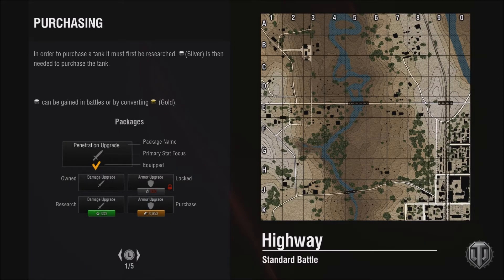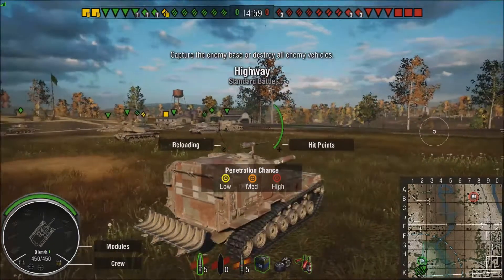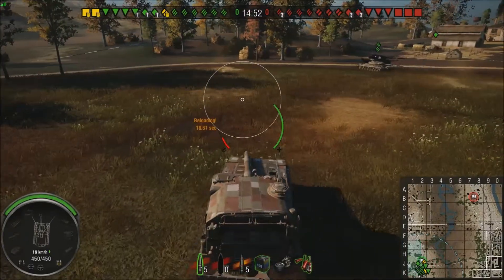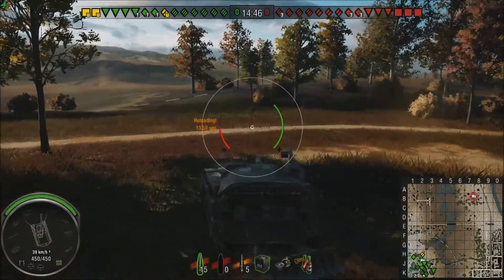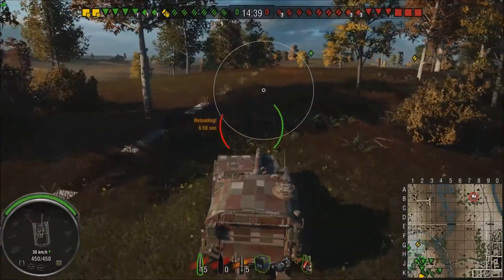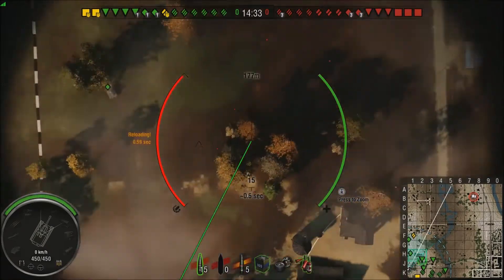Now we're going to spawn in the south and I'll show you from here. From the south there really isn't a whole lot you can do. You can go down to the water where we saw the Bat Chat in the last one, or you can stay up at K1 and either go up on the hill or sit back. Personally I like to go up on the little hill first, and then if I have to I can fall back. I look left first because if you lose the left from this side early, you'll lose the match most of the time — you get flanking shots on all the guys that go to the city.